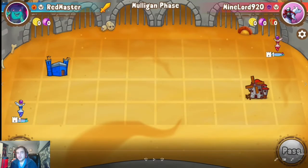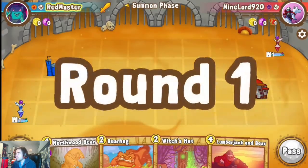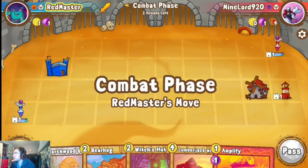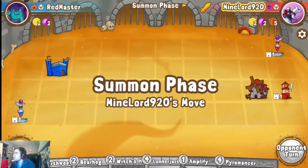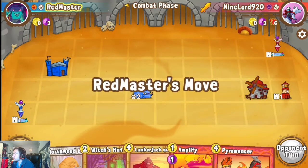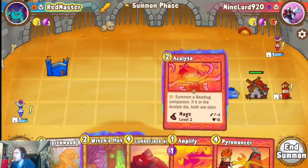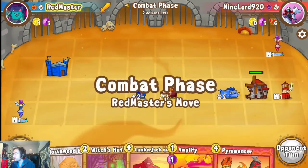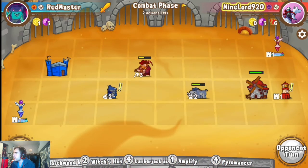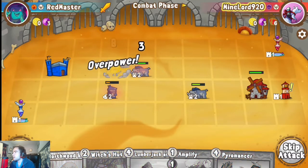Jumping into the original red-white incarnation. We open with a nice hand: Bear Hog into Witch's Hut turn two, Northwood Bear the following turn, and Amplify already in hand. My Lord is playing rats — one of the earlier rat builds — and opens with School of Knowledge for draw. We respond with Bear Hog for additional chip damage. Turn two I go Acolyte, figuring Witch's Hut could set up the turn before Bear Patrol. He summons Fat Bard; we try to kill it, and eventually pop Bear Hog to overpower and kill it, maintaining board control.